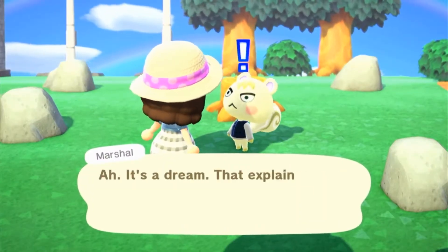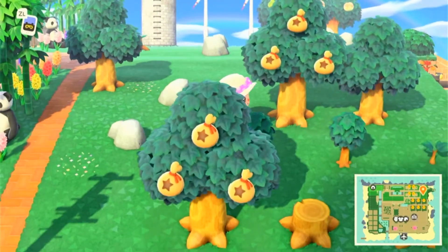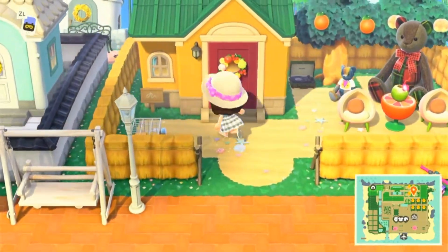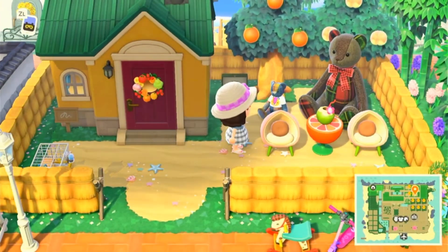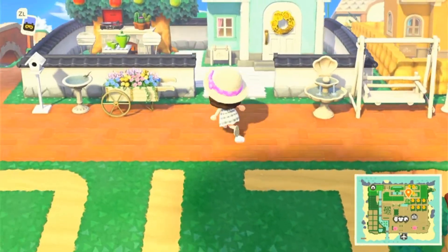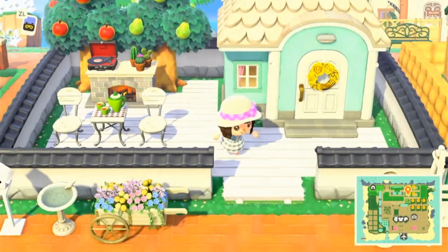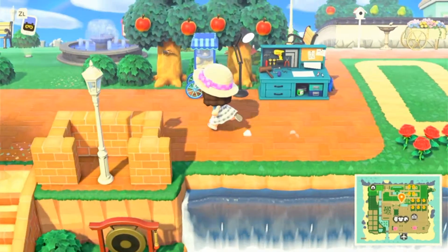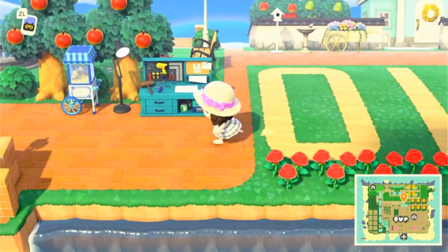Let's talk to Marshall — who even am I? We have lots of bears outside, so it is Stitches. Makes sense. We like how they personalize these houses — it fits the villagers' personality.